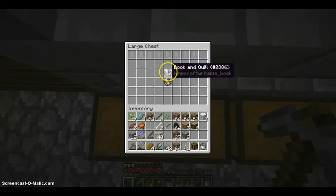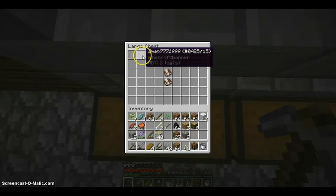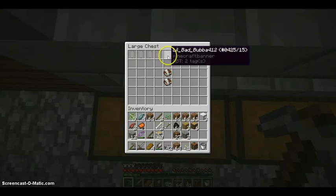I have this chest — it's not full but it has some items in it. You're going to notice all the banners. I renamed some of these: this one says Super Sam 6i7, this one says Z-Man 7771999, this one says Fossil 318, there's Squid Ninja, there's a little bad, Bubble 412, and there's Inti Sun God.